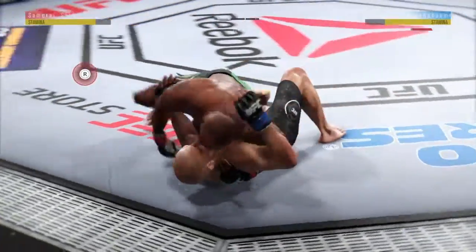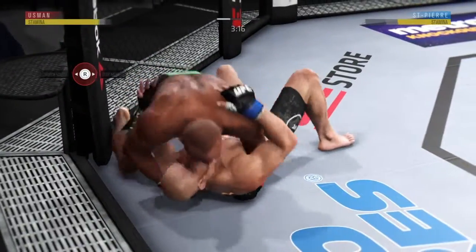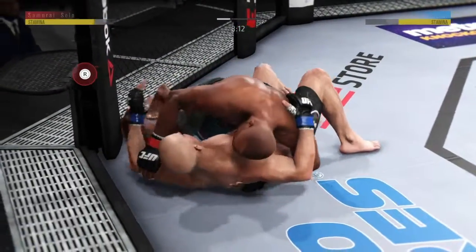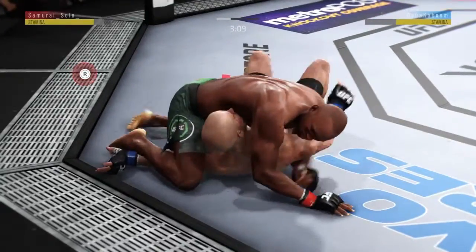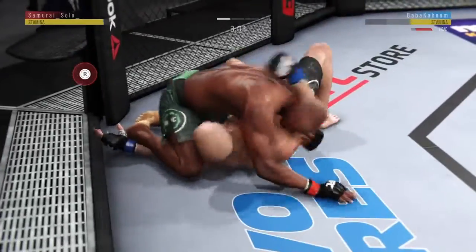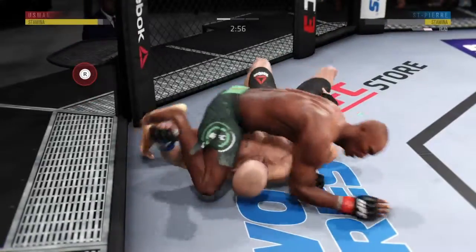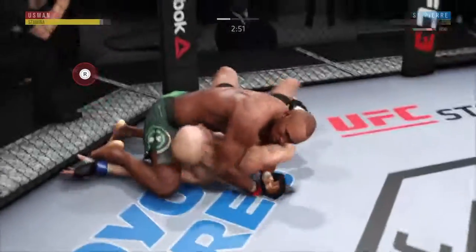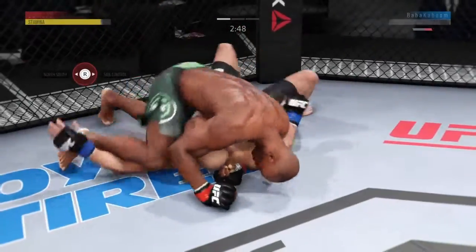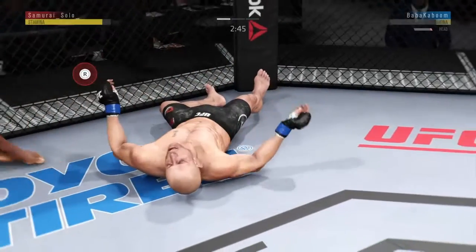Yeah, all you got to do is block those knees. Kamaru is so good in the top game — you can feel it. You can block transitions a little quicker. You just want to be careful when facing someone like Donald Cerrone or the Diaz brothers who are dangerous off their back if you decide to grapple. Eddie's done — got that one done quick, guys.